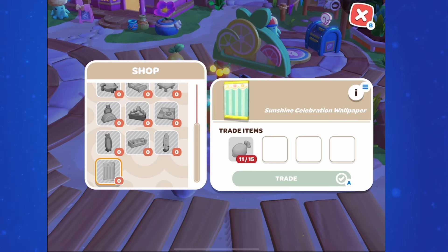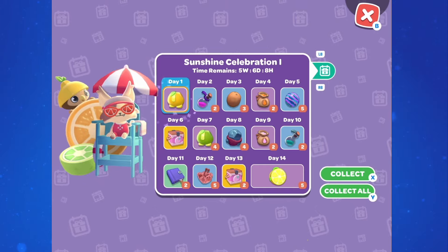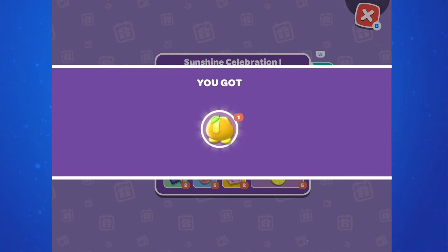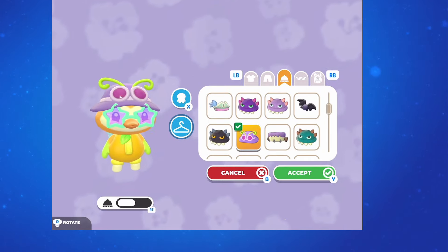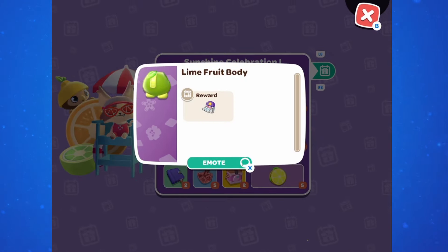The other reason to be logging in every day is because we have a new event calendar, and this is how we're going to get all the clothing for the event. On the part 1 event calendar, on the very first day when you log in you'll get the lemon body, which makes your character look like they're stuck inside a lemon. One week later you'll get 4 more of these in the lime colorway, because all of the clothing in this event can be dyed at the dye station at Tuxedo Sam's shop.